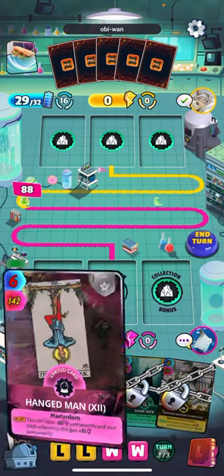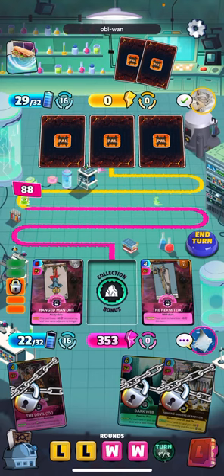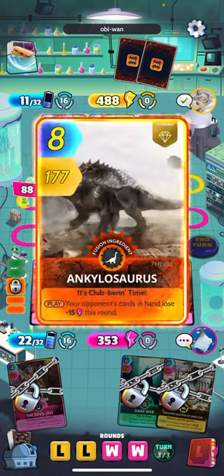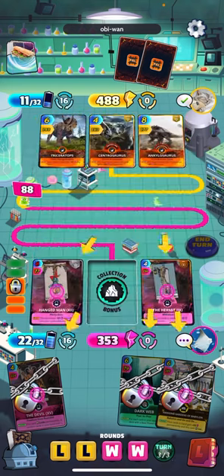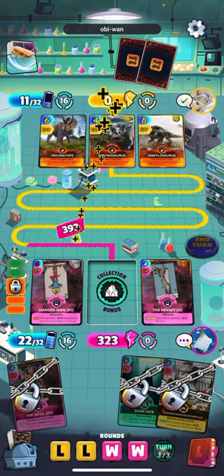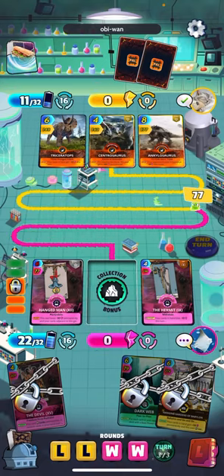They've got some heavy hitters here — he's going to need to put down 350. Yeah, it's close, but he's probably got it. He's going to do it. I really messed that turn up — should have held Zhang Di. Well, we tried. We'll do one more since I blundered the poop out of that.